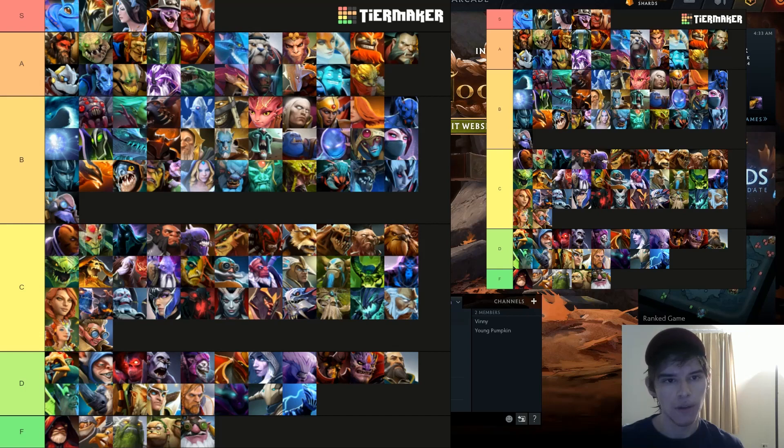Spirit Breaker has risen up quite a lot — good shard, good Aghanim's, and there are more heroes you need to stun right now, though he's not super good against the S tier heroes. PA has been nerfed — when 7.28 came around PA was buffed and was maybe even S tier at the beginning of the patch.